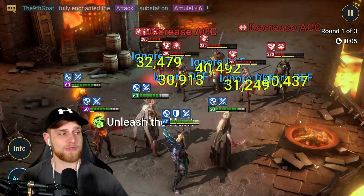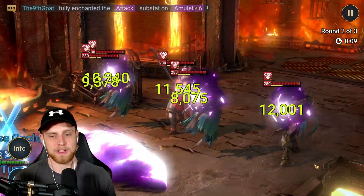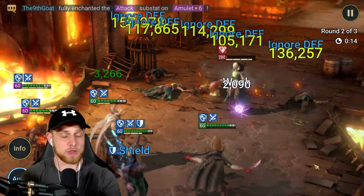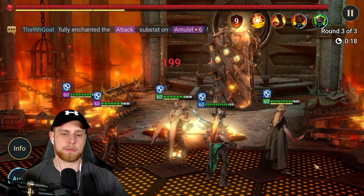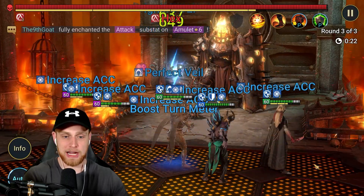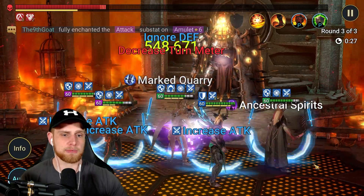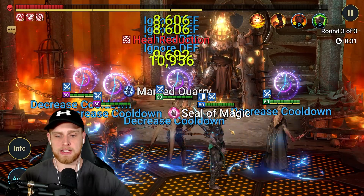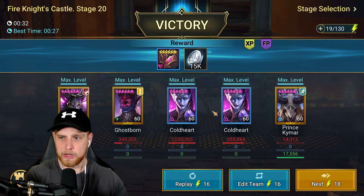So here we have Coldheart. You'll find that is a very common theme across all of these runs. Coldheart is a very crucial part because on Stage 20 she isn't capped by the max damage you can do, and on Fire Knight she's absolutely amazing. I had to do a few AI changes for Kaimar because I realized something very important, which I'll show you guys in just a minute. Now he's doing it pretty consistently and pretty fast. If he resets on that second go-around it makes the run about 27 seconds; if not, it's about 31 to 32 seconds.